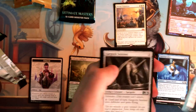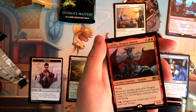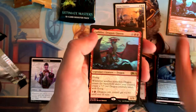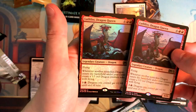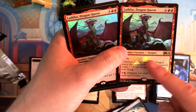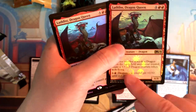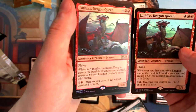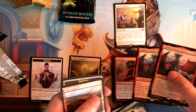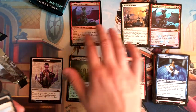Okay, so we get our uncommons — Vivien's Invocation. Wait, that's actually so funny. It's the same as our promo card! But you can tell the difference because it doesn't have the four-mana or five-mana emblems right there. That's so weird — what are the odds of that? Okay, that'll go up there. And we got a Stone Quarry and a Thopter token. So I guess the only thing that really mattered was the Ultimate Masters 15-card booster pack.